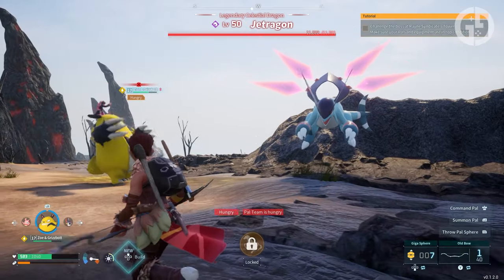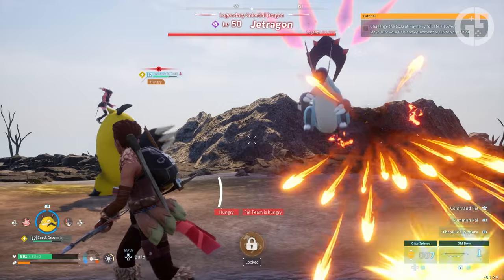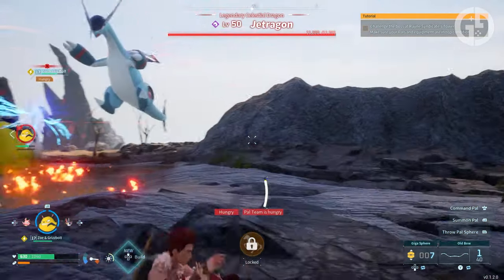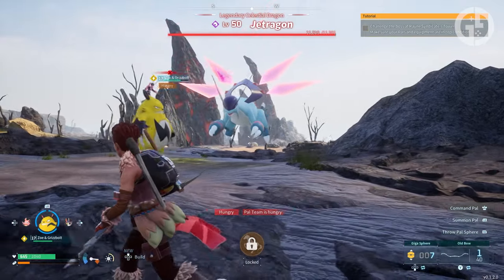Genius. Regardless of the combinations you can find, obviously, if you find a Pal with a move you like, or a Pal with a passive ability you like, breeding them can combine the two, leaving you with your perfect Pal.